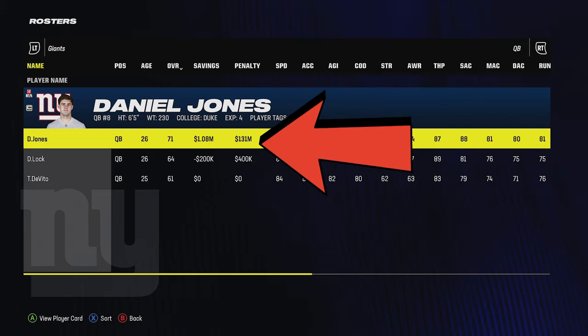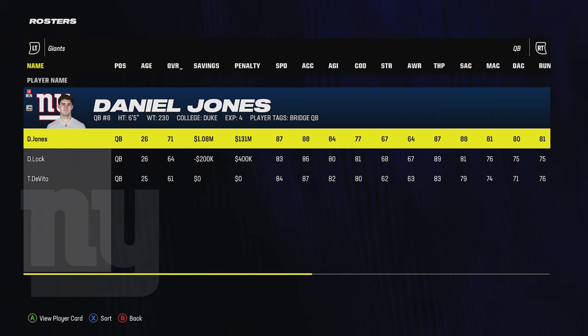This team has a lot of challenges because you've got guys like Daniel Jones who would have a massive cap penalty if you tried to cut them. Before I deal with all that, I first want to have a plan, because you really have to know what type of offensive scheme and defensive scheme you're going to run before you can build a team around it.